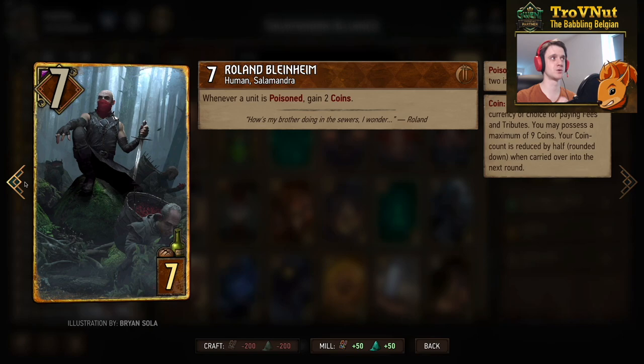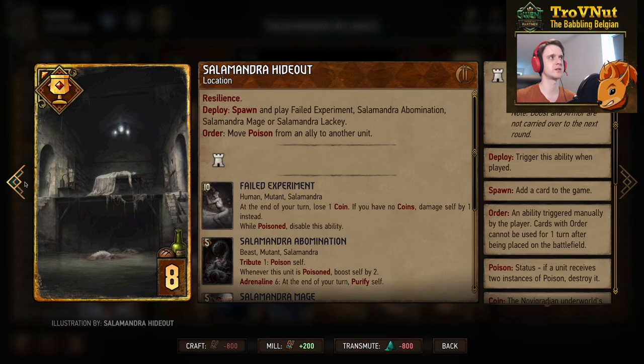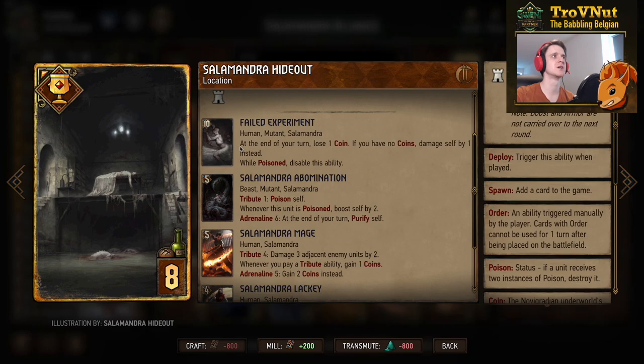The Salamandra Location card has resilience, staying on the board until next turn. When deployed it spawns and plays one of four cards — you usually want either the Salamandra Abomination or the Mage, as those give the most value. The other two options are less interesting unless this is your very final card.